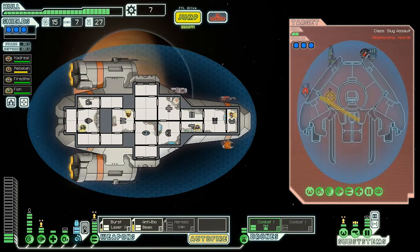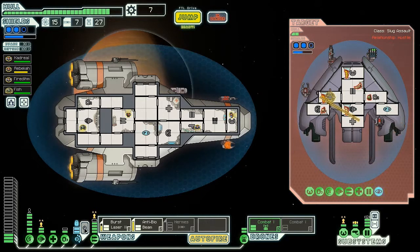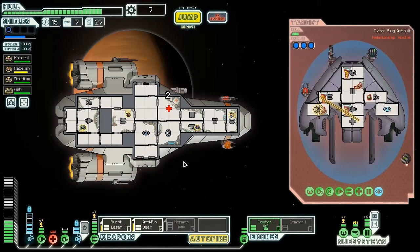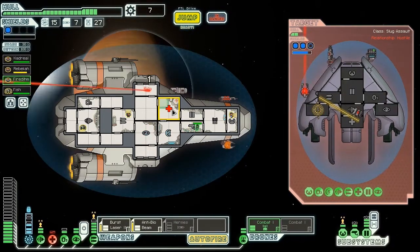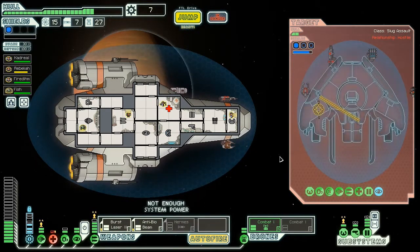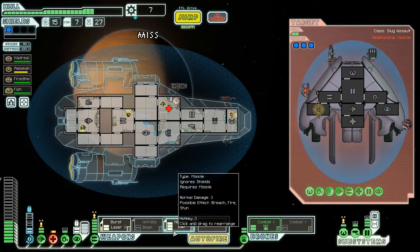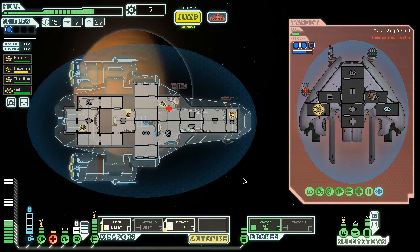I've been pounding him fairly well, but he hasn't breached my shields too badly. I can't get through the shields — that's the problem. First lasers on their shields please — that'll have to be the trick. They are getting a little bit cocky. I think we're just going to have to Hermes the crap out of them again. Get the anti-bio beam down — and get out of here.